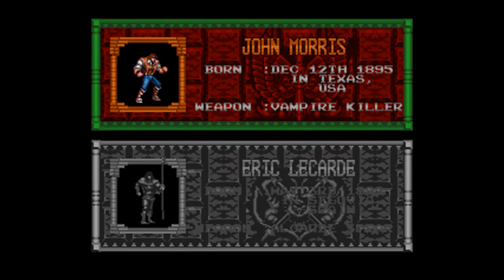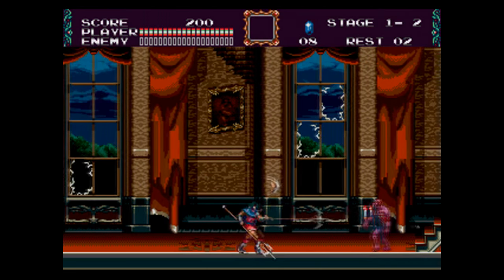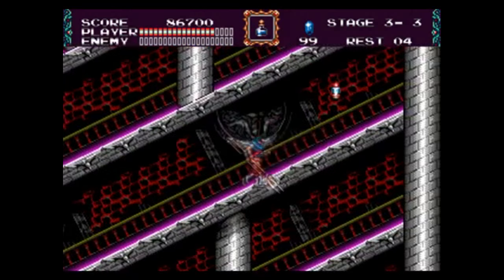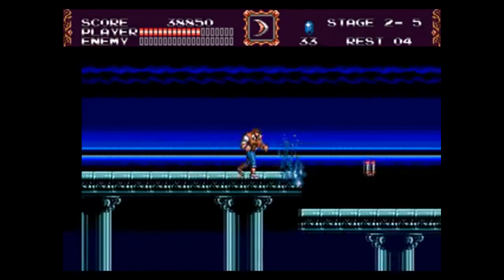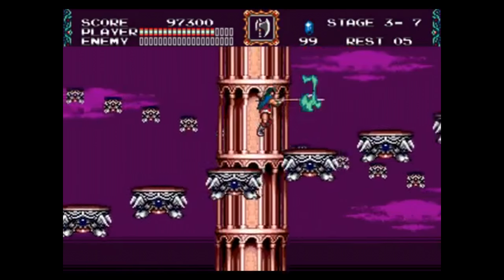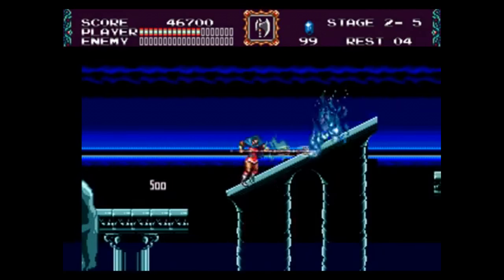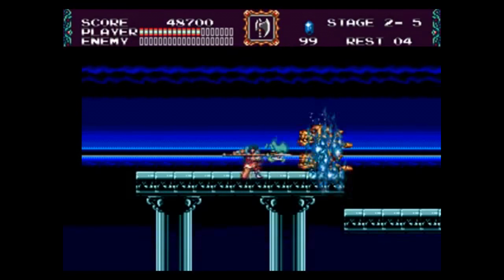In Castlevania Bloodlines, you have two playable characters: John Morris and his best friend Eric LeCard. John has the traditional whip, but Eric has a spear, which is a welcome addition. Despite the new weapon, it still has the speed and range of motion you're used to from a Castlevania game, plus you can do these badass long jumps using the spear as a pole vault. There are six stages total, but they may differ depending on which character you picked. Each stage has a mini-boss and a final boss at the end. The game is so much fun using Eric and the spear — it's still fine with John and the usual whip, but I just love using the spear and all its power-ups.